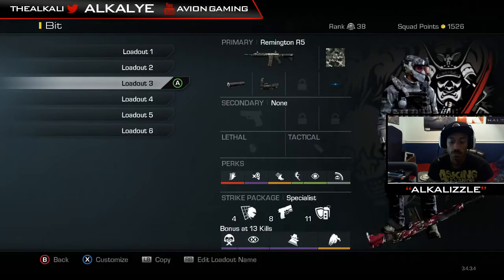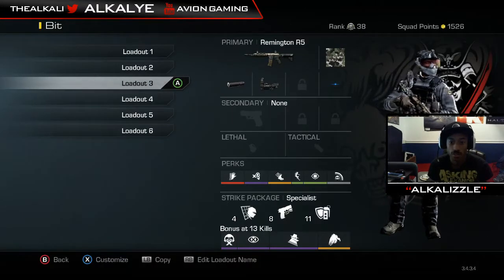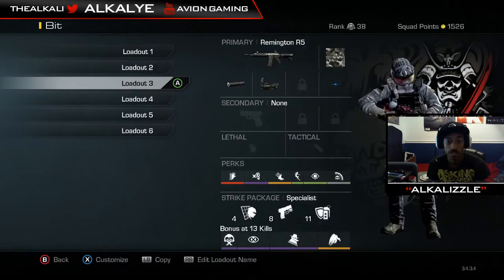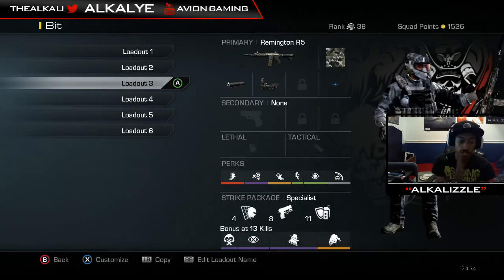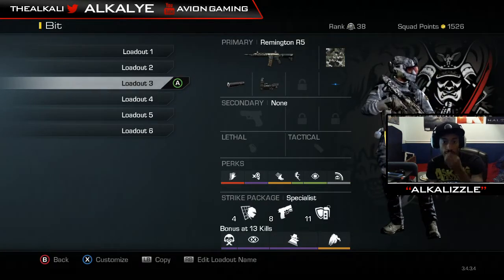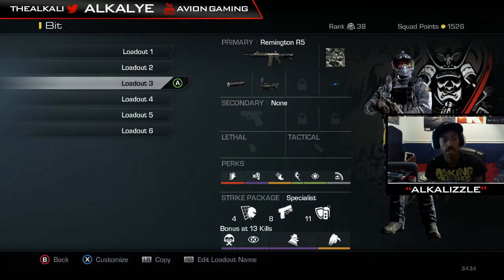My Remington class has the same setup with minor tweaks — instead of Blast Shield I have Ping, which is really awesome. I used to have it on my Honey Badger and SC class too. I just recently put the Remington on to try it out again. My best guns are normally Honey Badger, AK-12, and the SC, but the Remington is pretty good too.